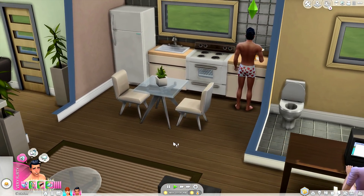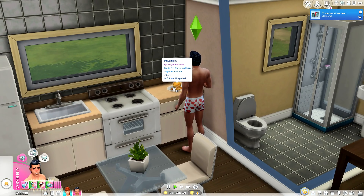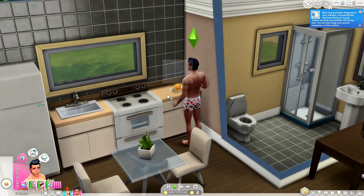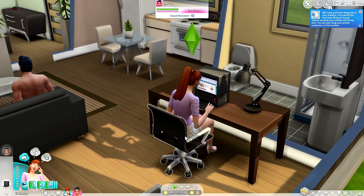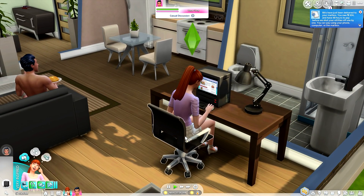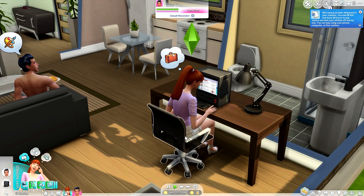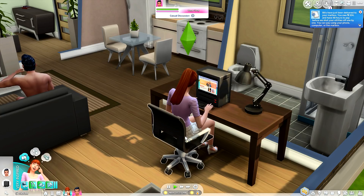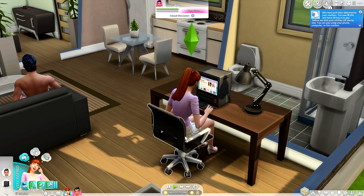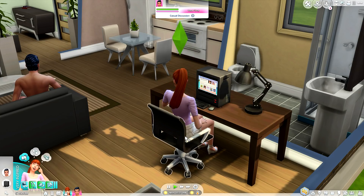Christian decided to make a nice plate of pancakes with extra syrup for his beloved. Apparently what Maxis did is make them superstar royalty. I think they only got married for the fame — together, two superstars, they create kind of like the Angelina Jolie and Brad Pitt of the Sims world.